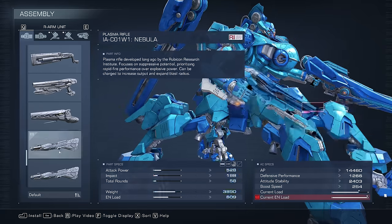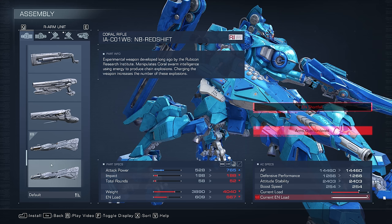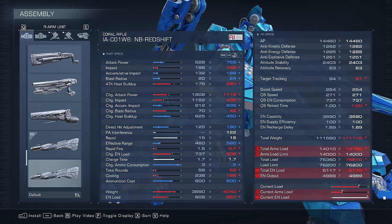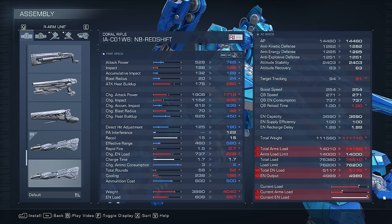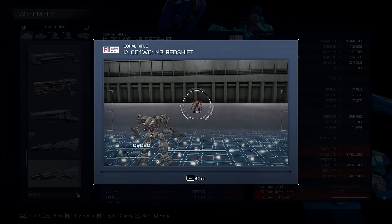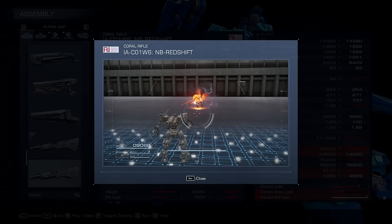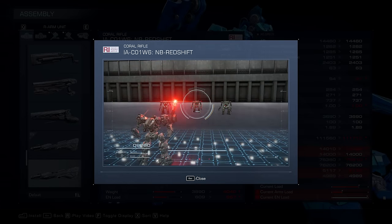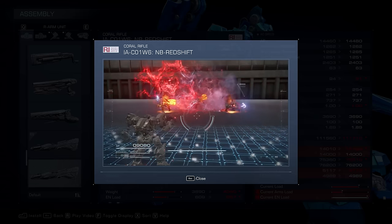Hopping into Assembly, the first one we're going to be looking at is the NB Redshift. This is a Coral rifle, very similar to the Nebula Institute rifle. Looking at the stat difference, you can see it has a couple areas where it's better: less heat on the charged buildup, less ammo consumption, better raw attack power, and better accumulative impact and blast radius.